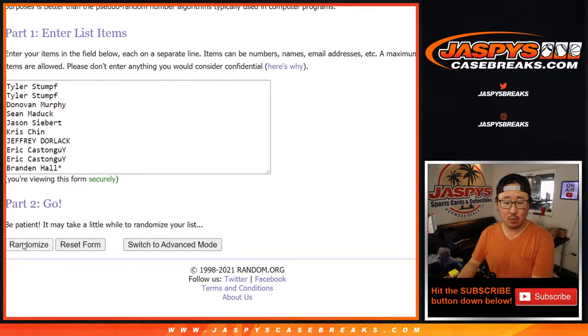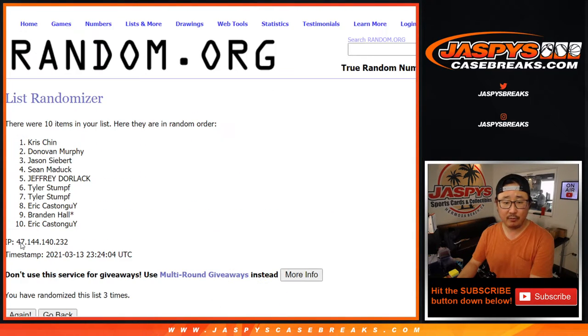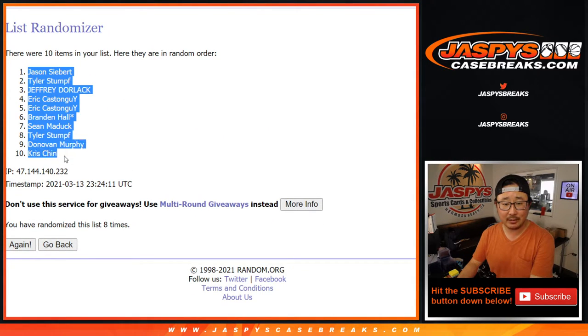Three and a five, five. Rolling one, two, three, four, five, six, seven, and eighth and final time. After eight, we've got Jason down to Chris.